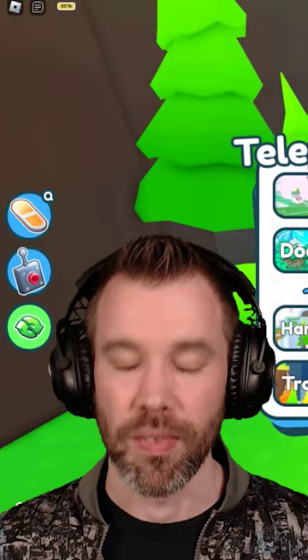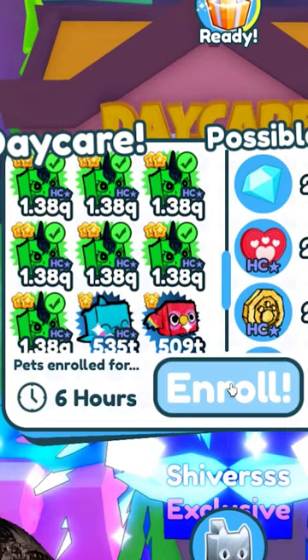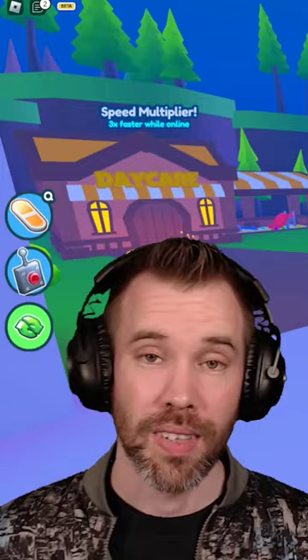After you enroll your pets in a normal game, head on over to hardcore so you can do it again. Now we're in hardcore. Let's go back over here to the daycare, enroll and do it all over again. We're going to enroll 20 more pets. And that's how you can get double loot from the daycare in Pet Simulator X.